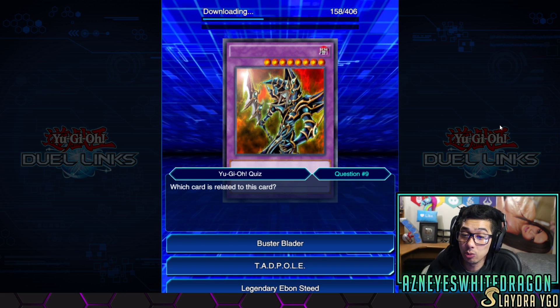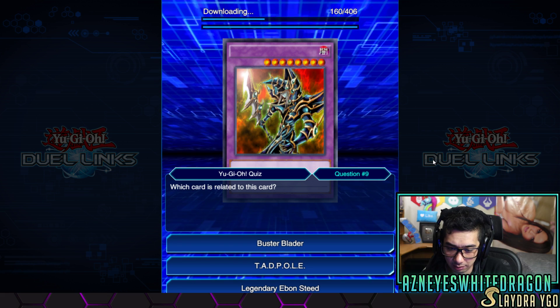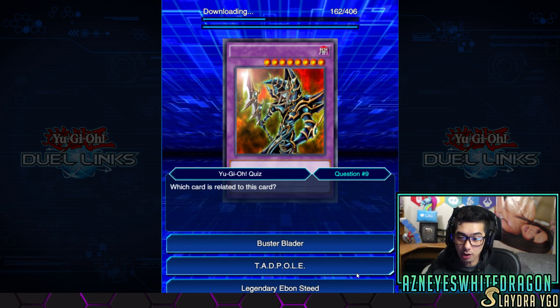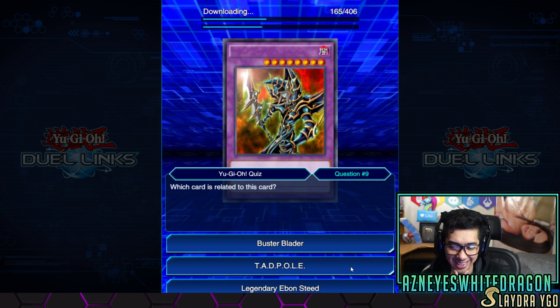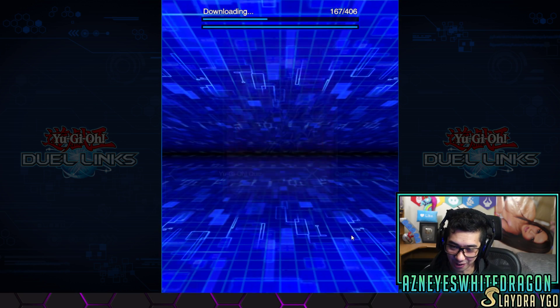Anyways, it says which card is related to this card. This — Dark Paladin? Wait, what is related to this card? I don't even know. Okay, that's a Six Samurai card. That pulls like some weird frog archetype, but what — Buster Blader? What, okay. That was actually it. I'm surprised.